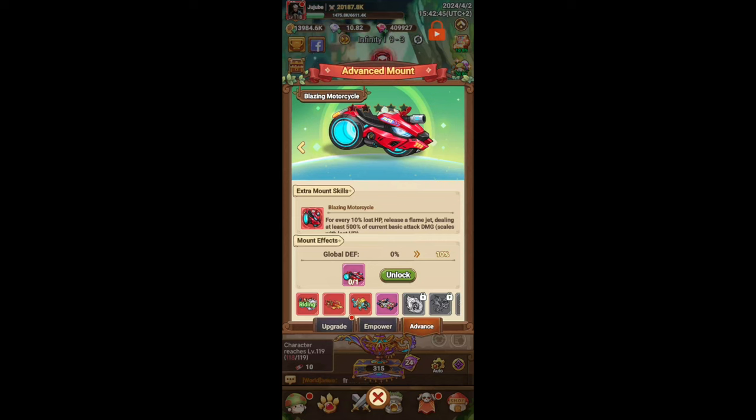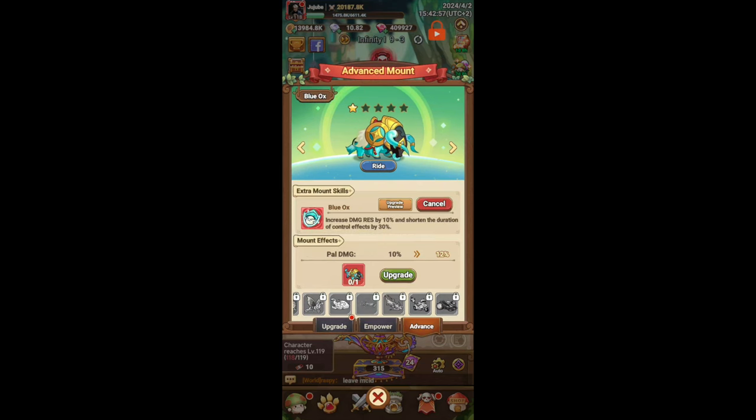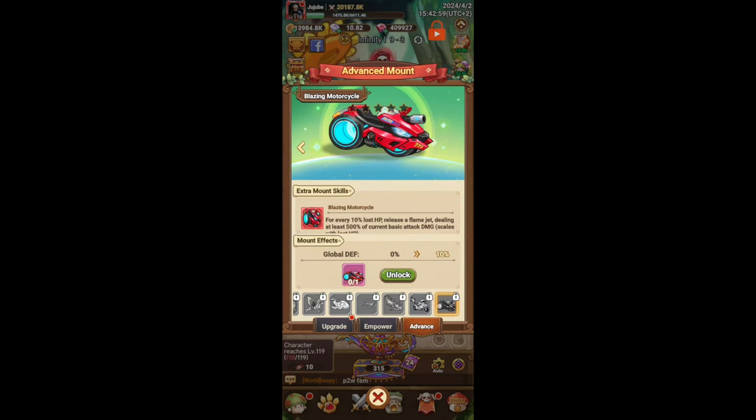So if you're a warrior, or you plan to go warrior once you hit 120 and swap to that class, you can choose either the White Tiger, the Blue Ox, or the Blazing Motorcycle.